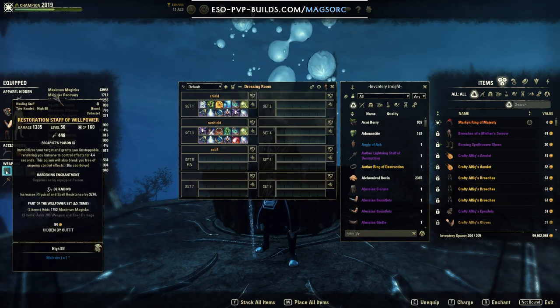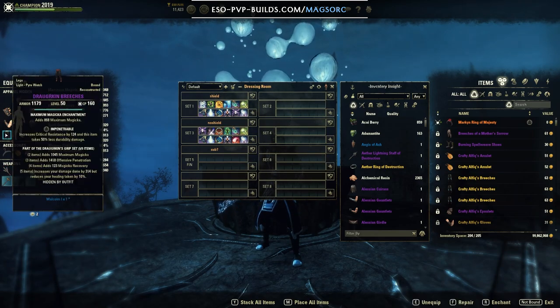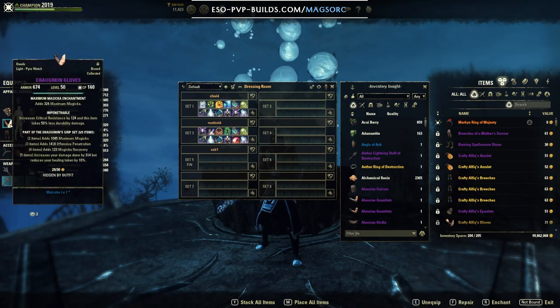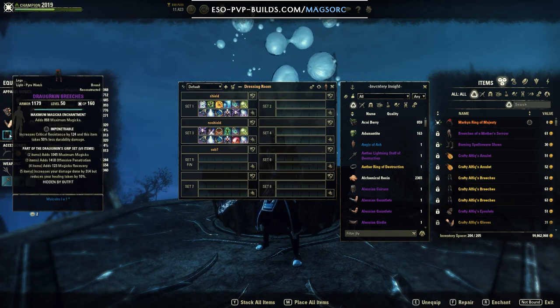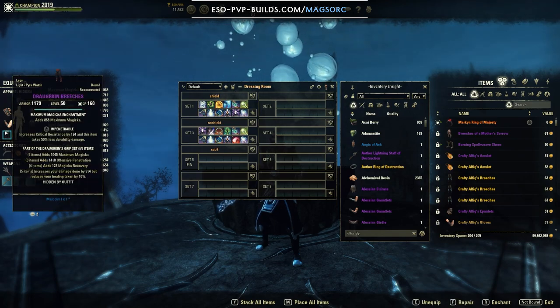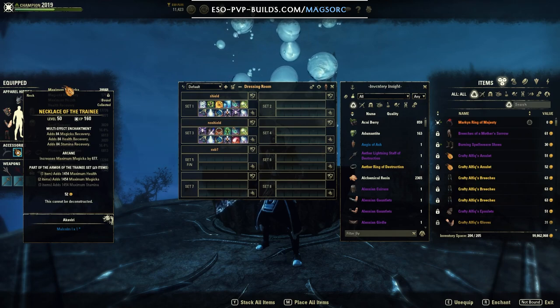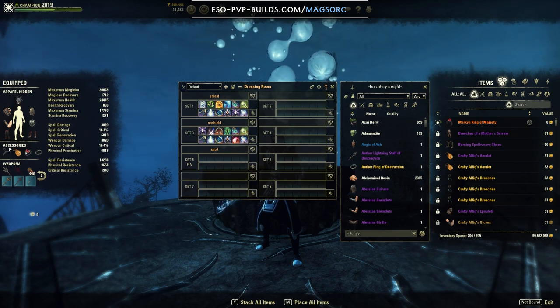On the jewelry I go full arcane. On the restoration staff I have defending, and on the Asylum Inferno staff I have charged. On the gear I have full impenetrable — you can have a couple of pieces of well fitted or a reinforced chest if you want. Impenetrable is important to get a decent amount of; if you're not running Rallying Cry you will get one-shot even harder by Nightblades popping you from stealth or any class that builds into crit damage. For enchants I have full maximum Magicka enchants on the body, and on the jewelry full tri-stat regeneration enchants for sustain, since shields and streak are both really expensive. You can go for spell damage enchants to push damage higher, but you really need this level of sustain — I have three tri-stat glyphs here.